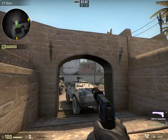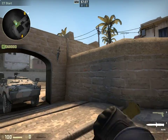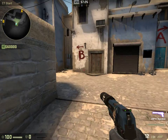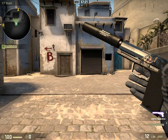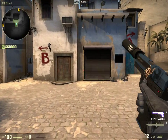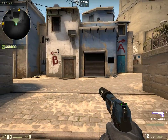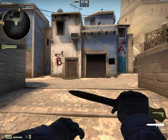What you see here is the CT spawn of Mirage, which is a very popular map. You'll either be starting off with a USP like this, or a P2000, which I don't currently have equipped, but you should know what that is — you'll quickly know what that is.